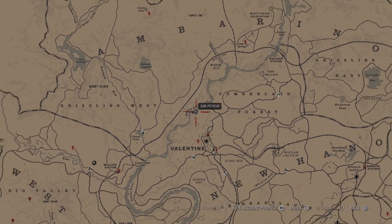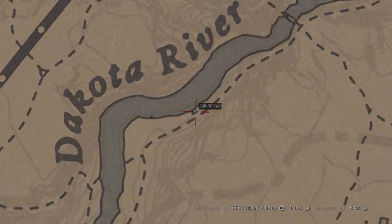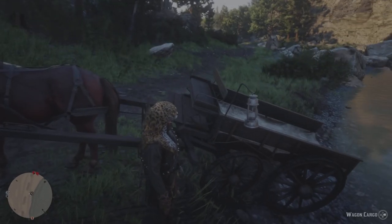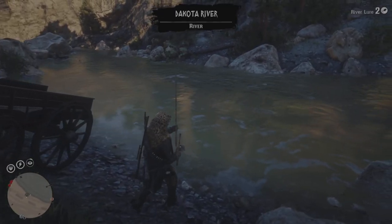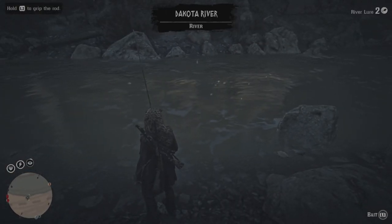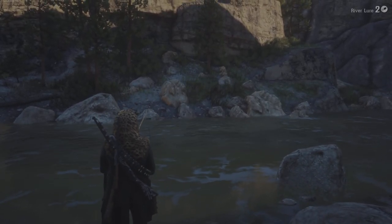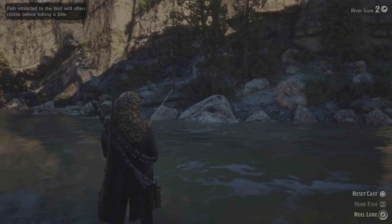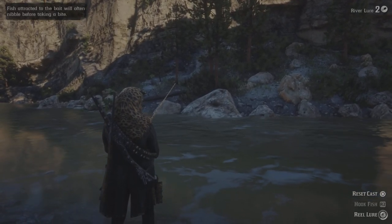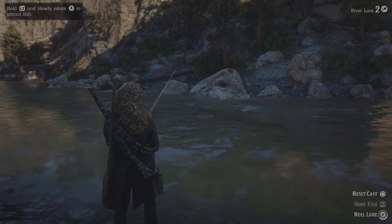We're going to come to this spot right here and we can make easily about five hundred dollars an hour, especially this week. Once you make it here, make sure you do have your hunting wagon. If you really want to get into it, you can actually steal another wagon, or steal a person's horse and pin it up to a tree — that way you can put a fish on that, then call in your own horse and put a fish on there too, to really maximize your runs. For the video though, just to keep it short, I'm just going to fill up the cart.